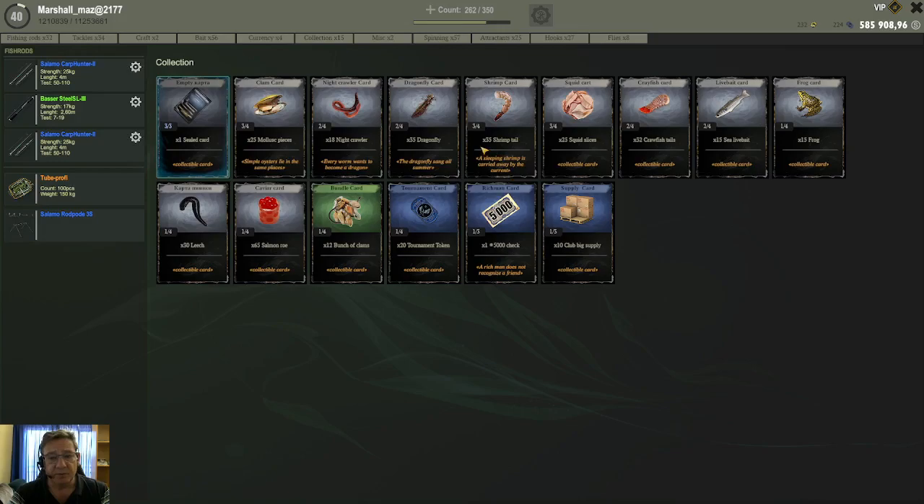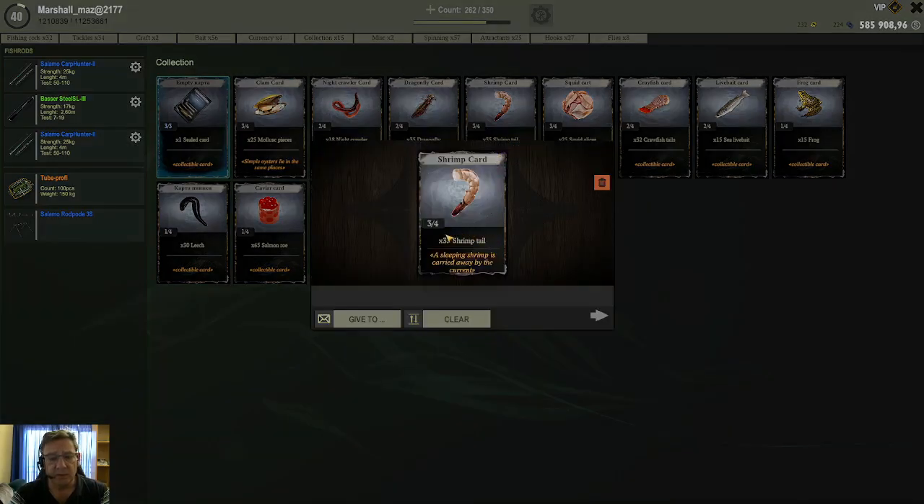Now cards that have specific descriptions, like this one that says shrimp tail, mean that this card will reward you 35 shrimp tails. To get this reward the idea is very simple: you need to get a full stack of this card. It will show you how many you need — some is 3, some is 4, some is 5. This one for example shows you need 4 of these cards to make a full stack, and currently I have 3 of them.